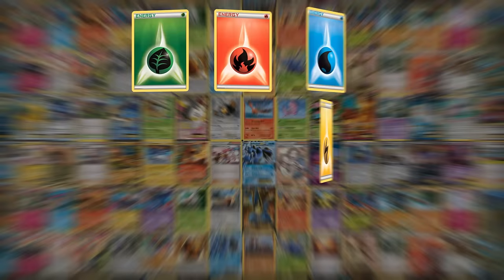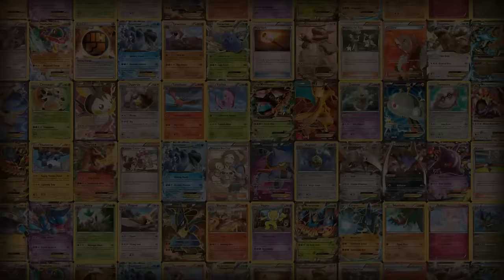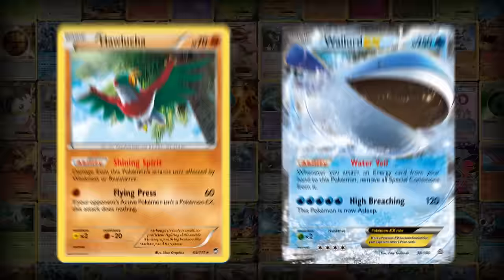Attacks are fueled by energy cards. In order to use an attack, a Pokémon must have the required amount and type of energy attached to it. Players can attach only one energy card per turn. The energy costs for attacks range from minimal to colossal — usually the powerful attacks require a lot of energy.